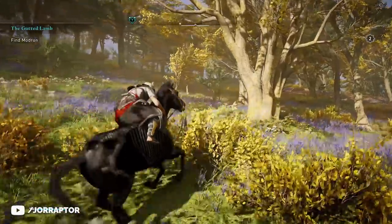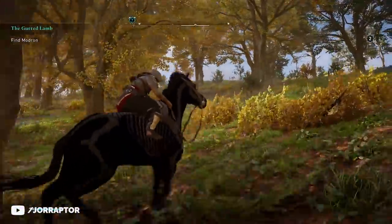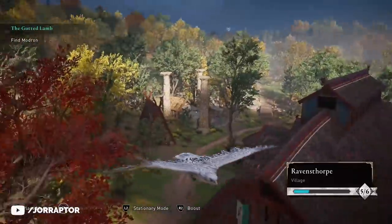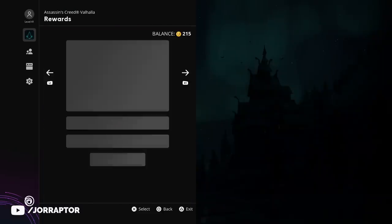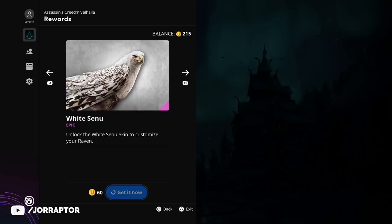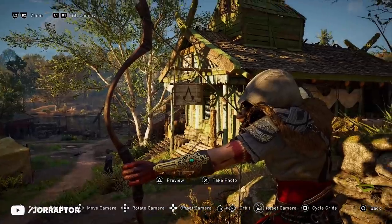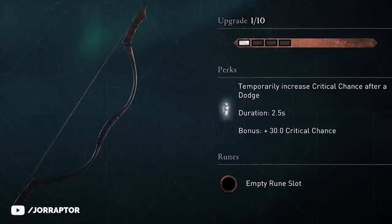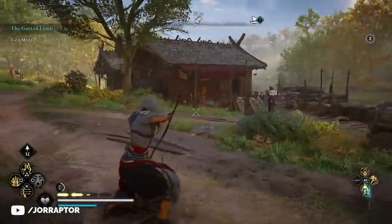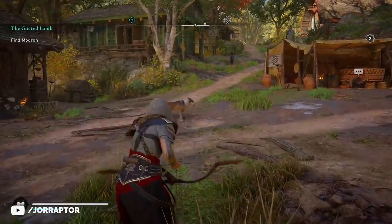The Ubisoft Connect mount is pretty unique — it's a horse with a skeleton body painted on it. Remember in Origins you had to complete all the Discovery Tour tours for a white Senu skin; now you can just get it for 60 units from the Ubisoft Connect store. The bow also has cool combat use — it's the Spartan Bow, likely a nod to Odyssey, though it is a light bow which wasn't in Odyssey. The effect is 30 extra crit chance on a dodge, so when you dodge, the eye appears for 2.5 seconds giving you 30 extra crit chance.